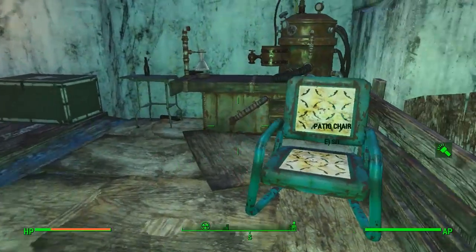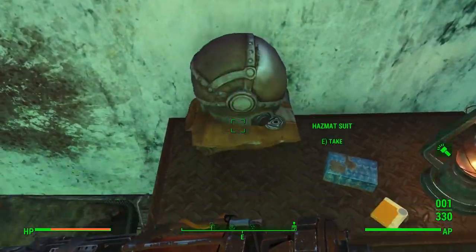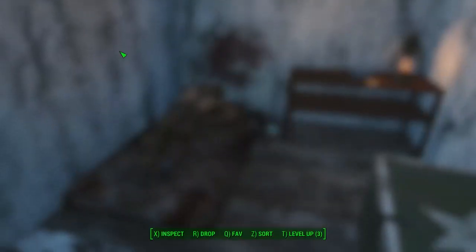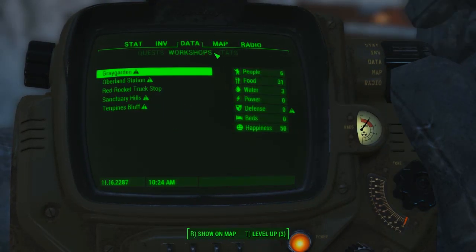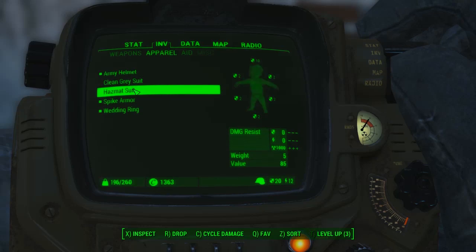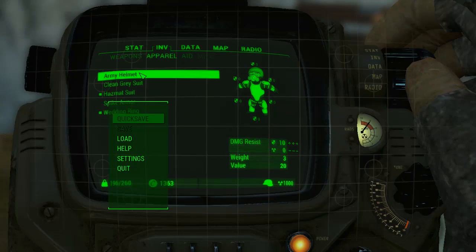Once you get into Hugo's Hole you will see the hazmat suit right there. That is all that is needed — go ahead, pick it up and you've got yourself a hazmat suit. Really handy. Let's take a look at it — it will be in apparel. Get yourself the hazmat suit on and it will give you a thousand radiation resistance. Very handy.